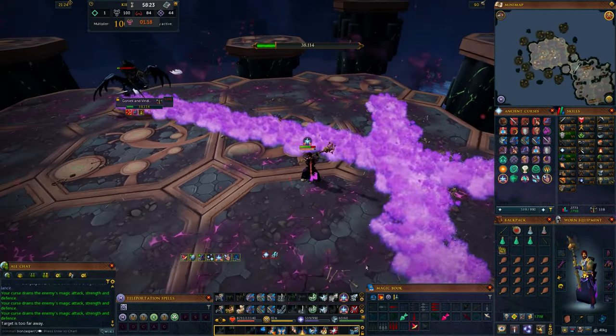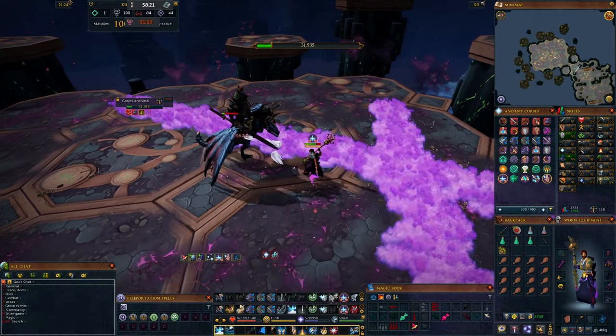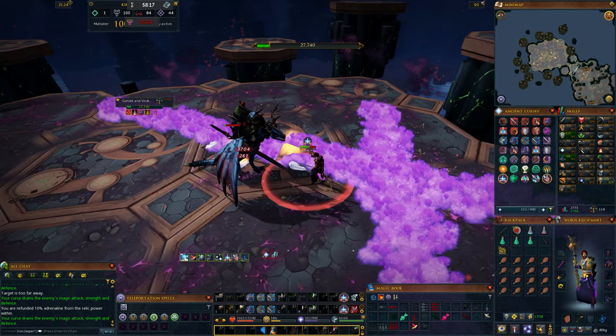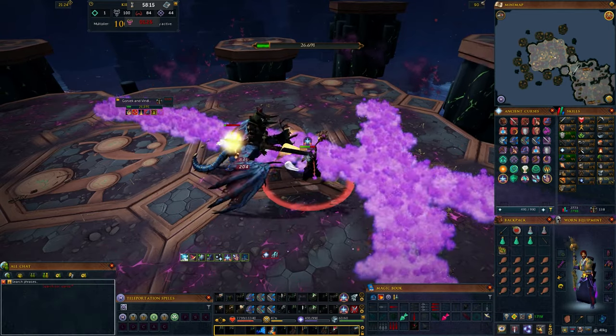However, when you flip a coin a thousand times in real life, you expect to see something around 500 heads and 500 tails — maybe 510 heads and 490 tails, but something pretty close to even.